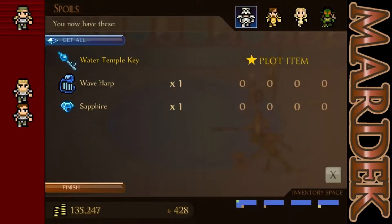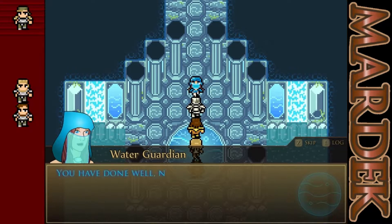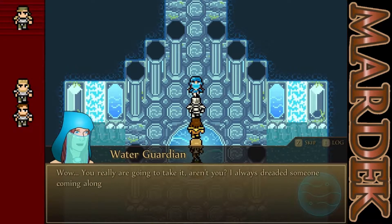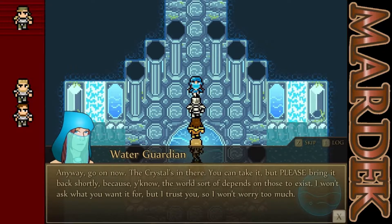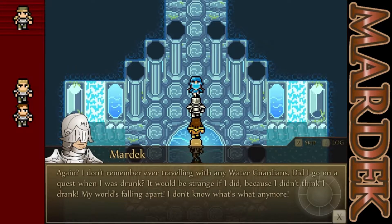I think that gives everybody equal XP, which is just better than giving it to one person. We got the Water Temple Key, which is something we needed. We got the Wave Harp and another Sapphire. And Mardak mastered double gold — of all battles to master double gold, he mastered it there. The Water Guardian says: 'You have done well, noble warriors. You have proven your worth and shown that you are pure of heart. I grant unto you the position to borrow this sacred water crystal for a time.' I really didn't remember traveling with any water guardians — did I go on a quest when I was drunk? It would have been strange if I did because I don't think I drank.